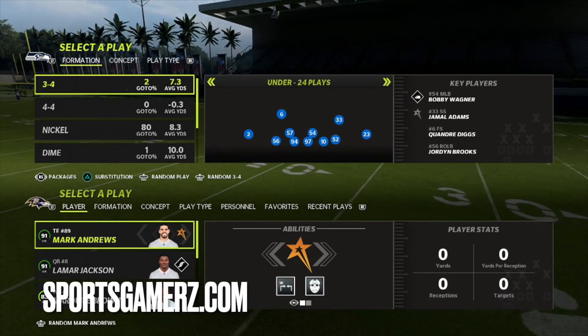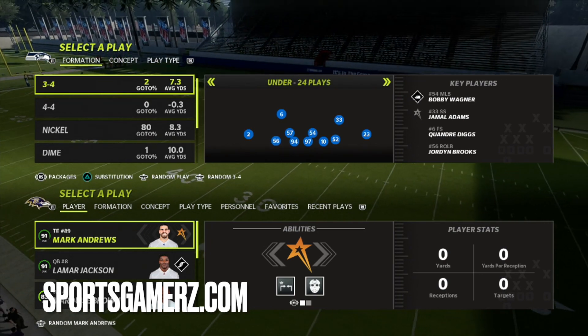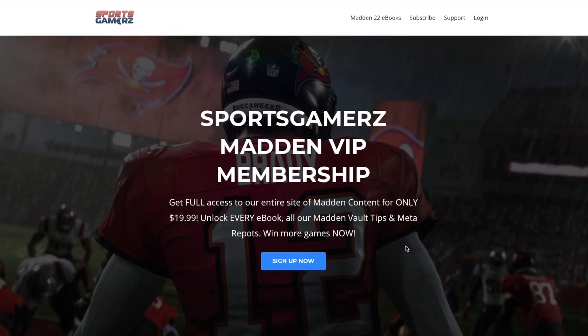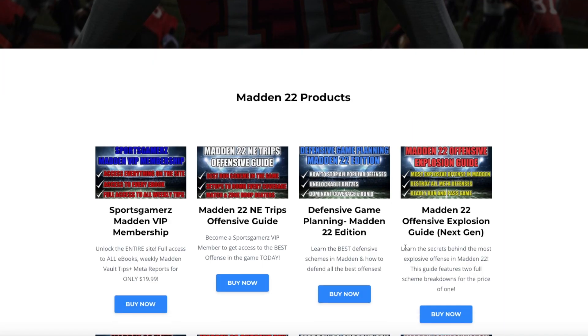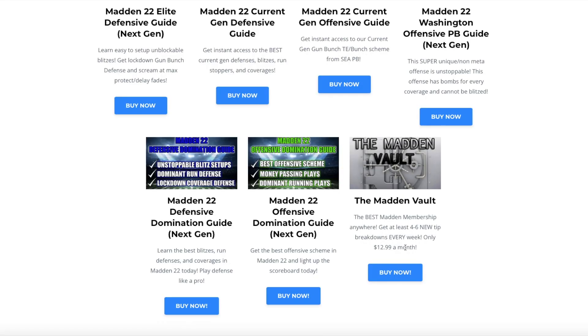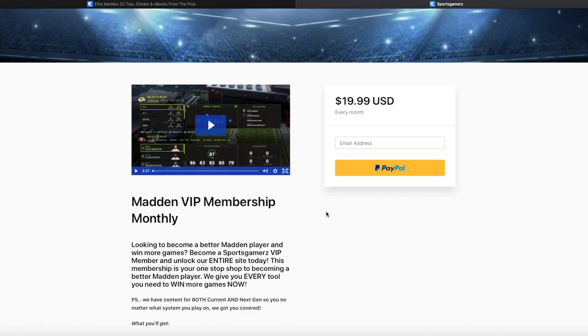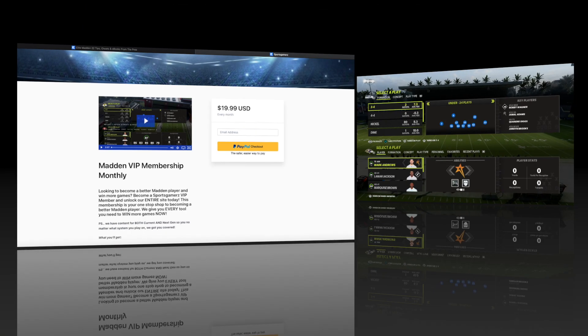This is the most broken overpowered ability I have ever seen in Madden and you guys are definitely going to want to add it into your game immediately. If you're enjoying my YouTube content, I highly recommend you check out sportsgamers.com where I post all my premium Madden 22 content — ebooks, offensive and defensive schemes, plus four to six premium tips every week in the Madden Vault. Our best offer is the Sports Gamers Madden VIP membership for only $19.99, giving you access to the entire site.